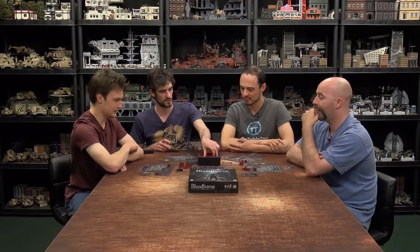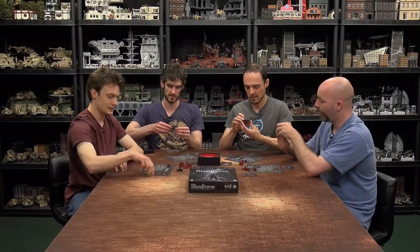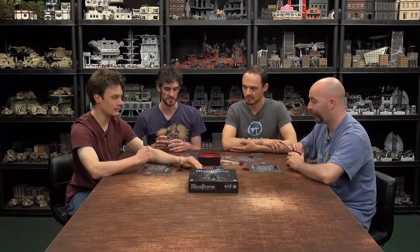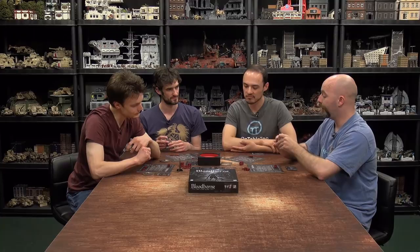Colin and Sam bank their blood echoes in the Hunter's Dream. New cards come out: another Stake Driver — if you get any trophies this round, get an additional trophy of one of the monster's types — and a Blood Vial: instant effect, heal to full health, and take one unbanked blood echo from each hunter with more total blood echoes than you. That's a nasty one.